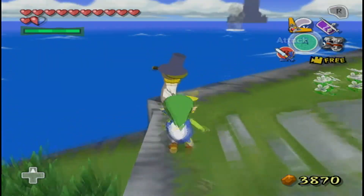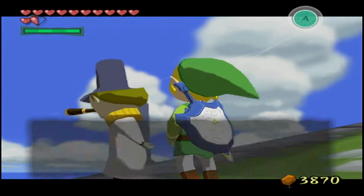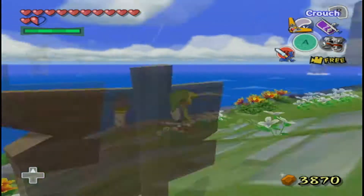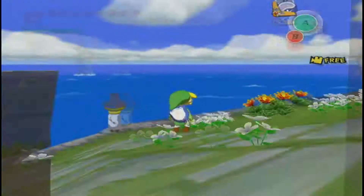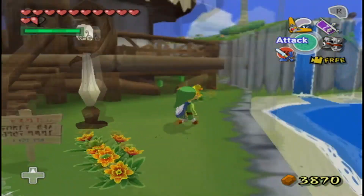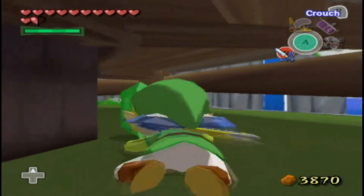I should have fallen down the waterfall from the center — I would have gotten a lot of rupees that way. He's looking at a flock of seagulls, although I can't see any. And those seagulls are usually in the Great Sea to represent areas where giant octos can surface, and they can give you treasure.